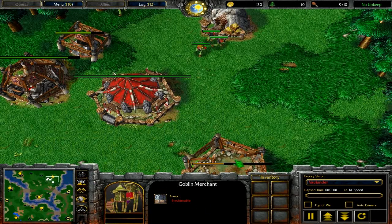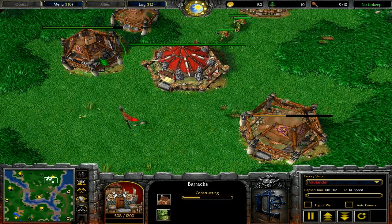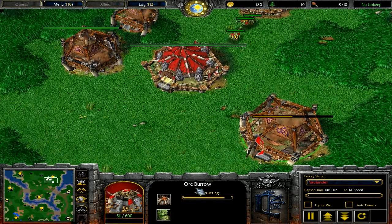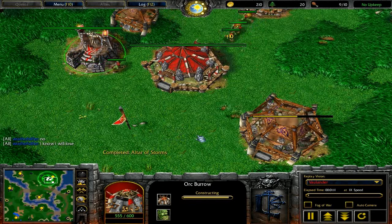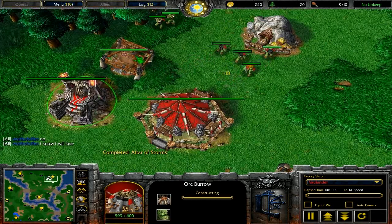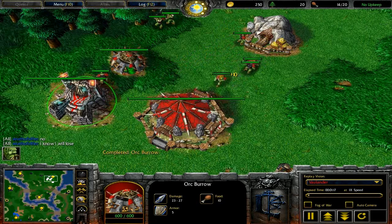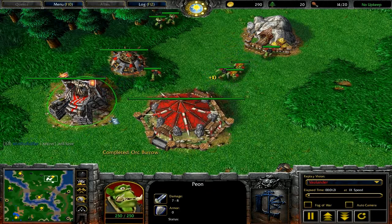We're at the 1 minute mark at 1x speed. As you can see, I am in the North position, which is the reason I don't like this map — my easiest expansion is right in his way to my base. In order to get an out-of-the-way expansion, I have to take on Red Creeps, and you don't do that unless you have a serious army, in which case you should have expanded a long time ago anyway.